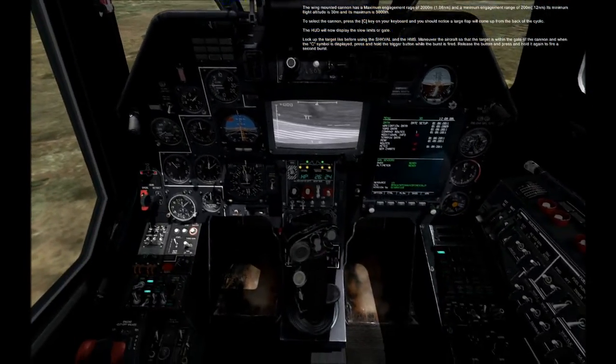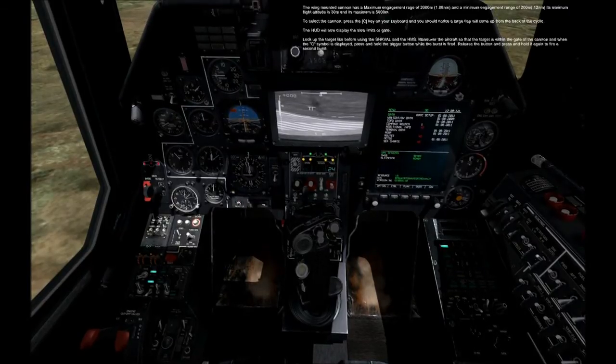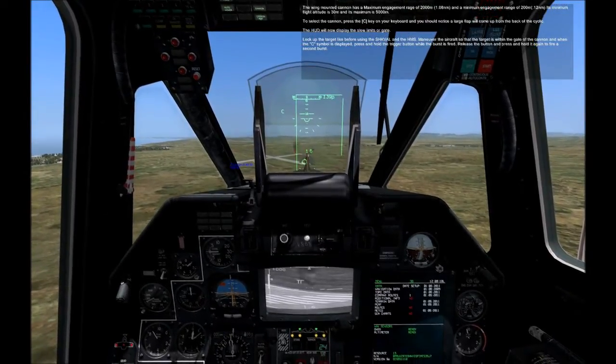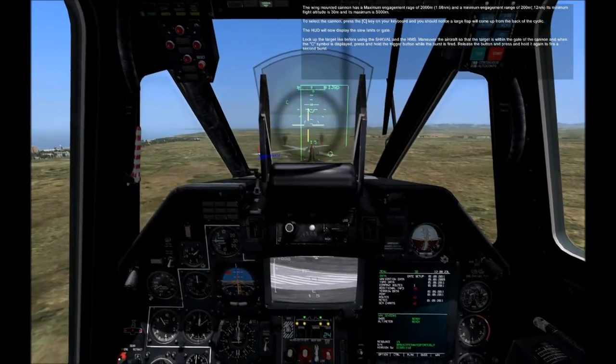The HUD will now display the slew limits, or gate. Lock up the target like before using the SHVAL and the HMS. Maneuver the aircraft so that the target is within the gate of the cannon, and when the C symbol is displayed, press and hold the trigger button while the burst is fired. Release the button, and press and hold it again to fire a second burst.